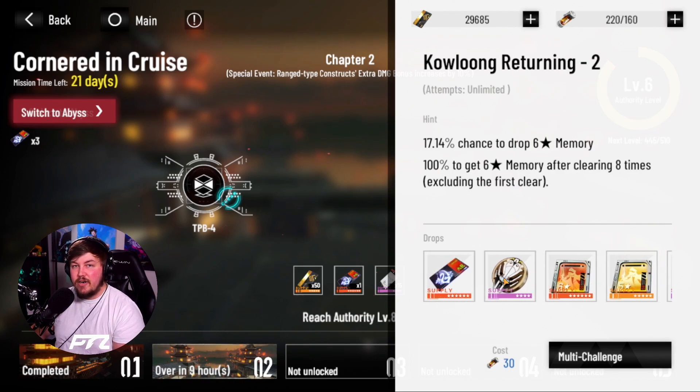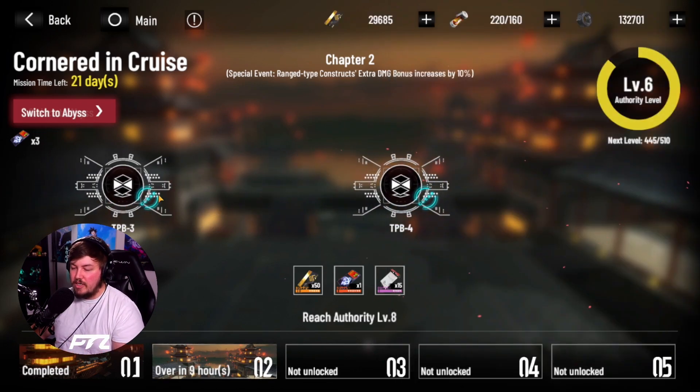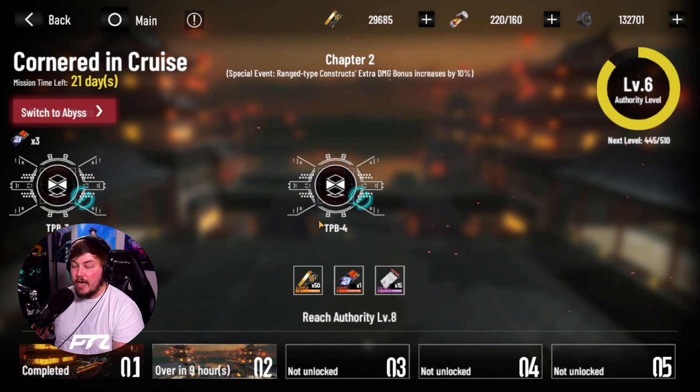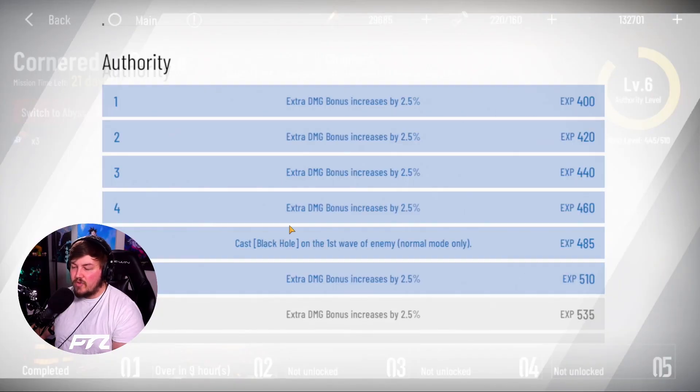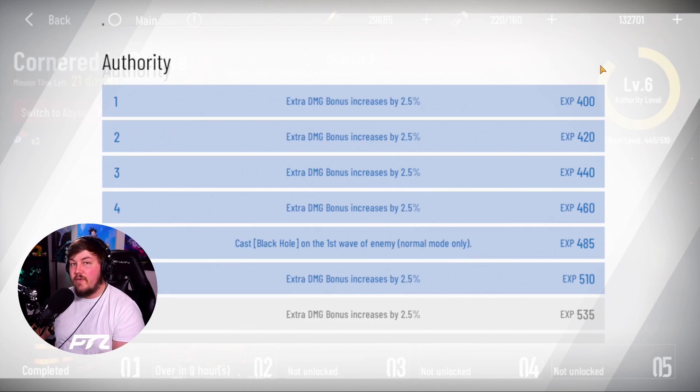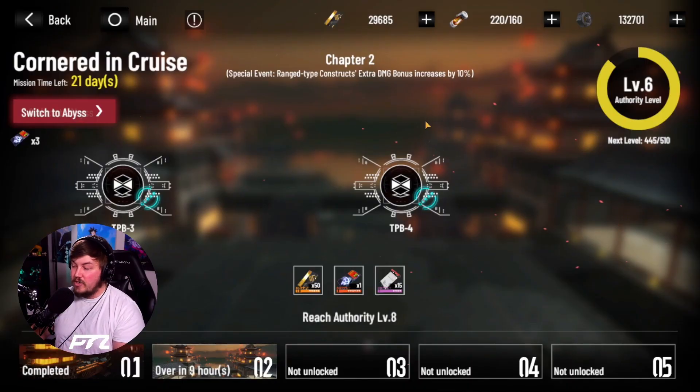They did add shop currency here, but from my experience it's going to be like four or five currency, which is quite lower compared to the currency mission. It is a good way to get some memories if you're lacking there. The authority level is here so you can progress, and the main difference is they actually got rid of the cap. If you have a lot of stamina built up, you're able to progress as you want — no daily caps anymore. You get rewards as you go through the different authority levels and missions as well.